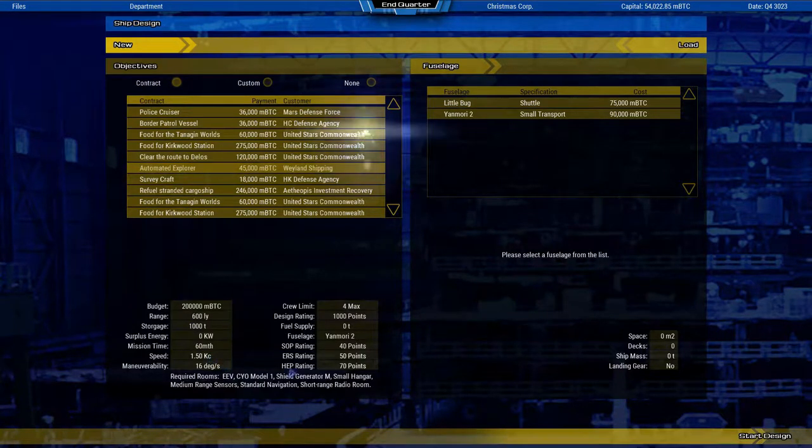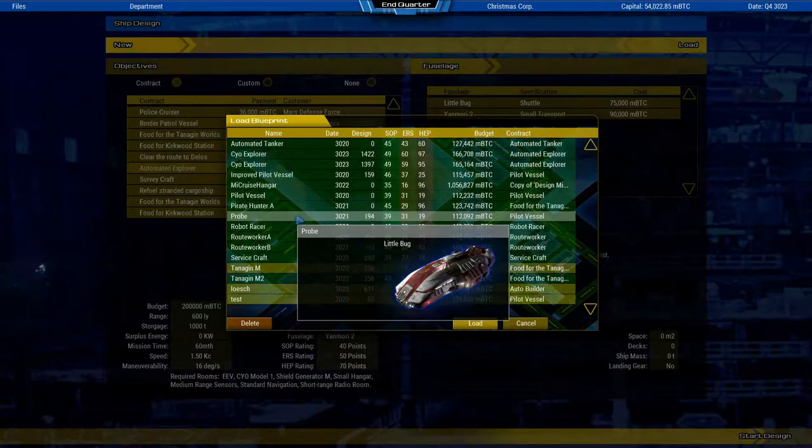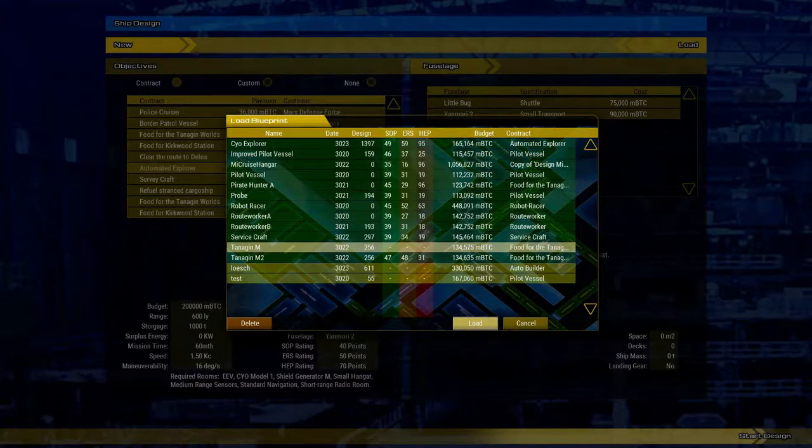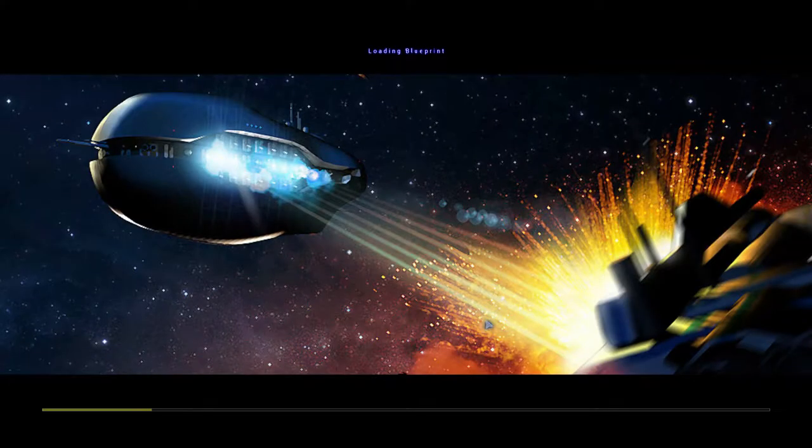I want to show you now how to use this new technology in a ship design. I don't want to start a completely new ship — I'm just going to load one of these Tannigan transports in order to modify it.